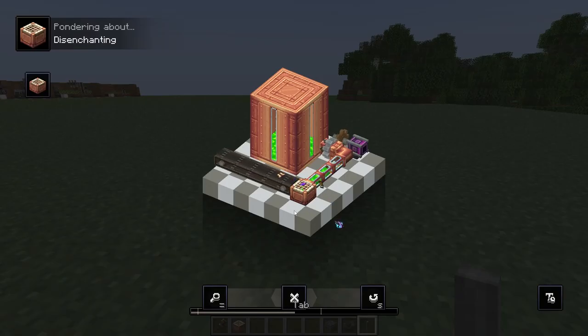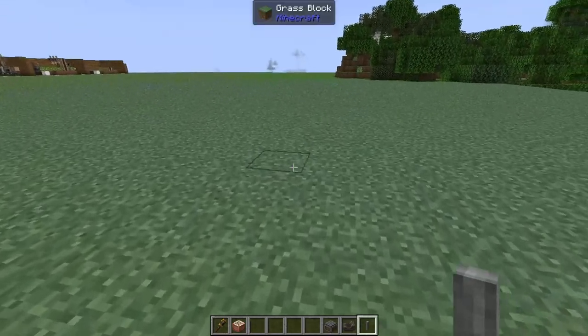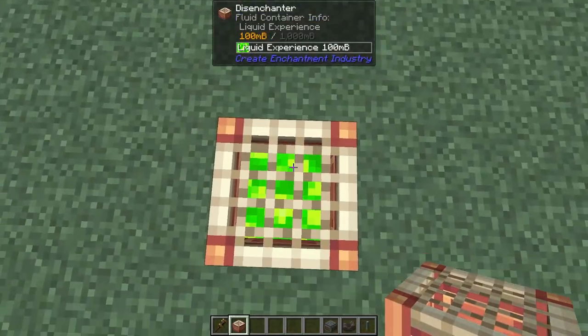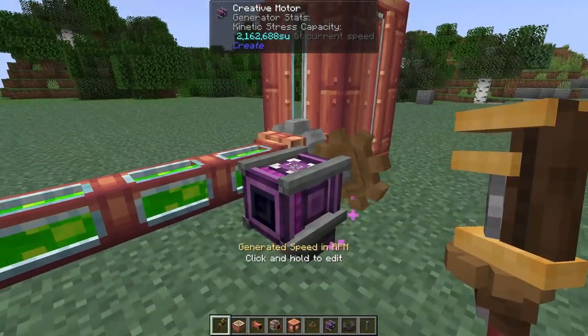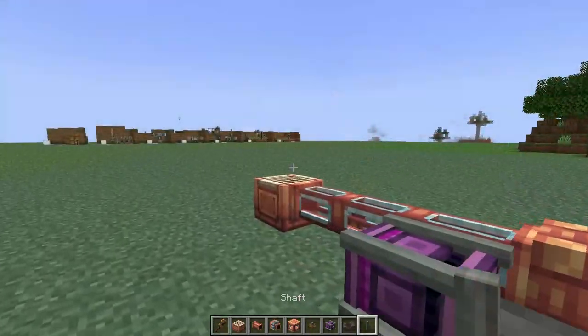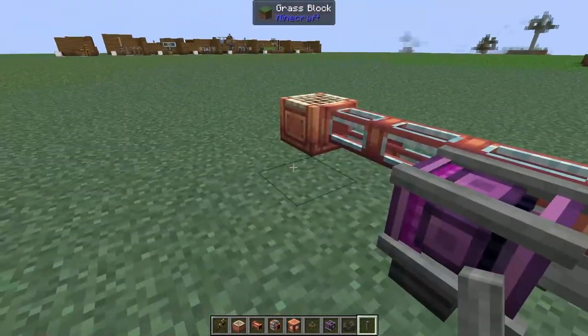The first item we're going to look into is called the disenchanter. This is where we're going to get our liquid experience from. We can place this down and if we stand on it we can start to drain our player experience into this disenchanter. Then if we connect up some pipes, a mechanical pump, and some rotational power, we can start to store that liquid experience.